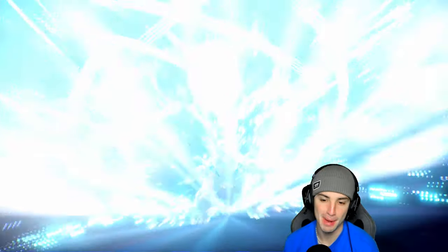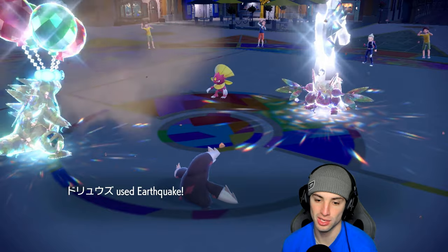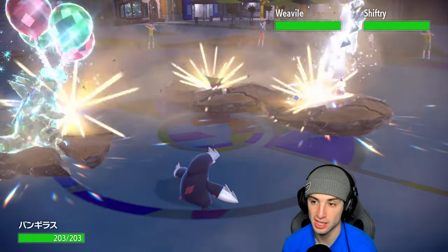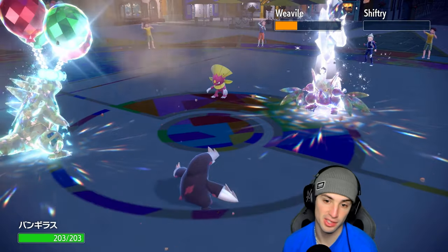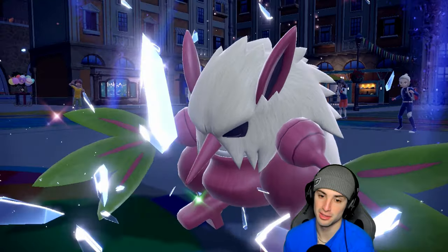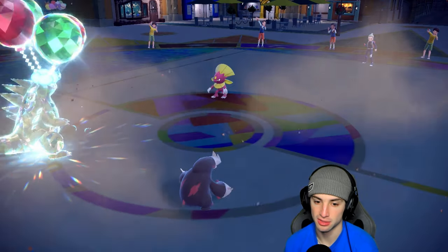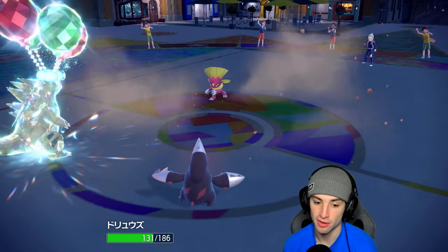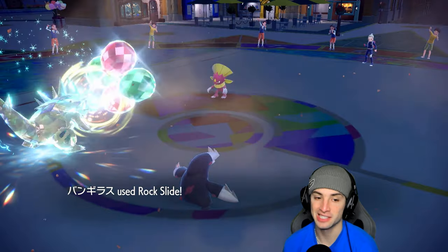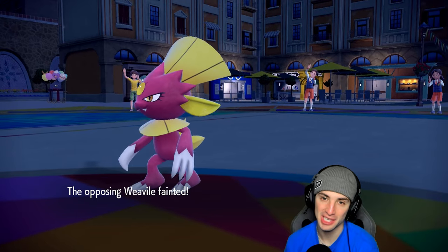Earthquake goes first — no Fake Out! Earthquake slaps up Shiftry — see you later — and that's pretty much game. Weavile probably going Close Combat into Tyranitar or an Ice move into Excadrill. Goes for Knock Off — fine, we soak it. Rock Slide for the win! Let's go!